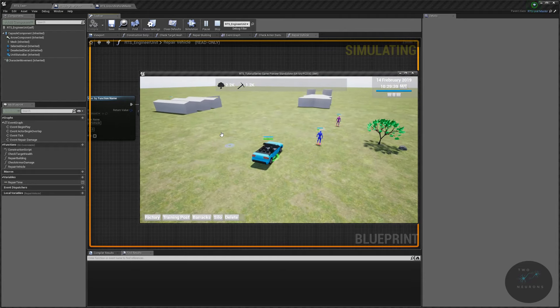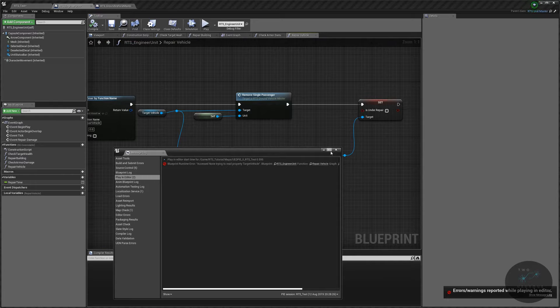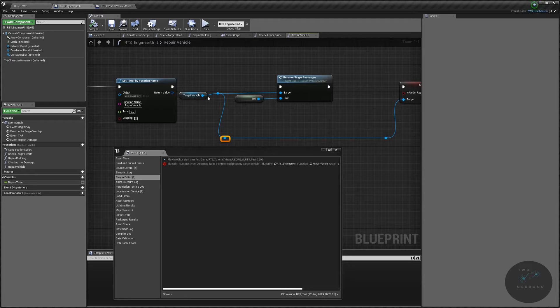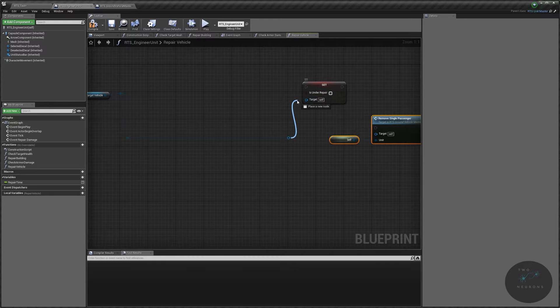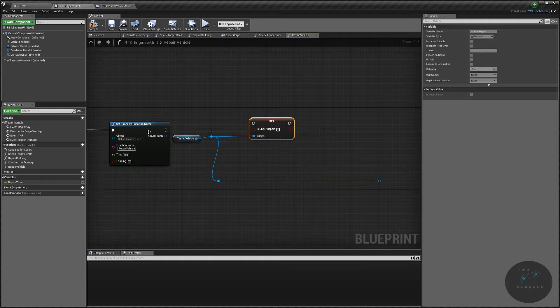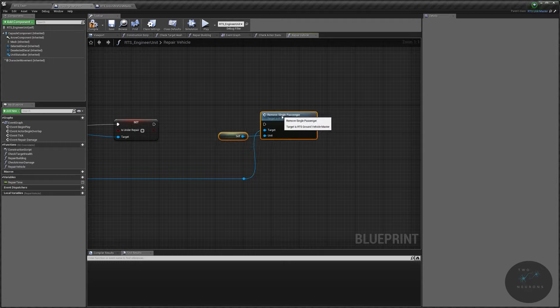The issue: 'remove single passenger' clears the target vehicle, so at the next step we have no target vehicle reference when we try to set 'is under repair' to false. We need to reorder the nodes — move the 'set is under repair to false' before the 'remove single passenger' call. Reorganize the execute pins accordingly. One more test.